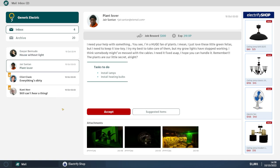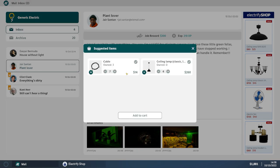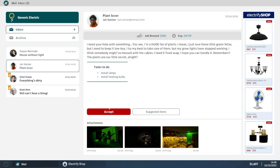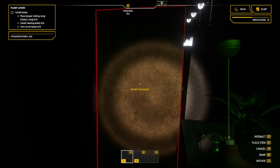We have a job from a 'plant lover' - they love their little green fellas but need to keep it low key, maybe a spouse or relative doesn't approve. Suggested items are 10 cables and four ceiling lamps. Adding to cart, that's 274 generic units of currency, and the job pays 300. Not much margin, but let's head to the job site.